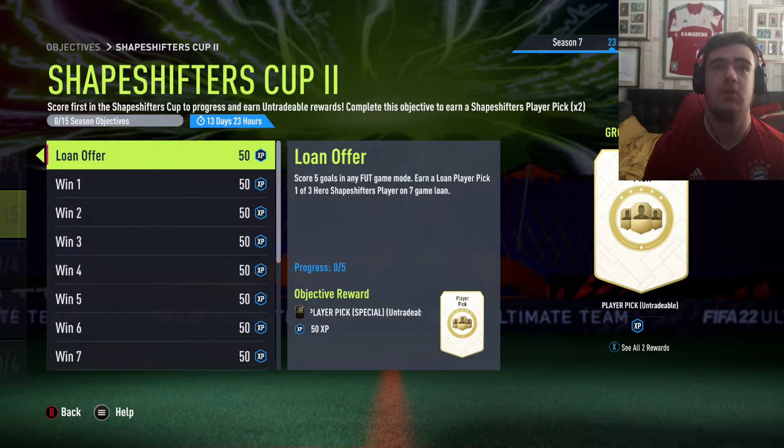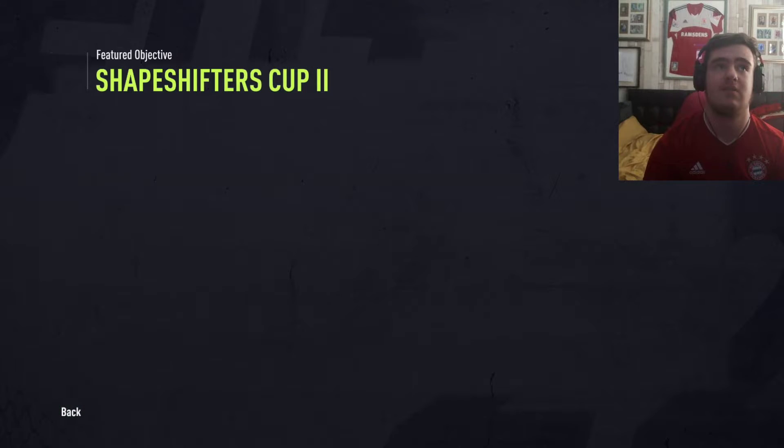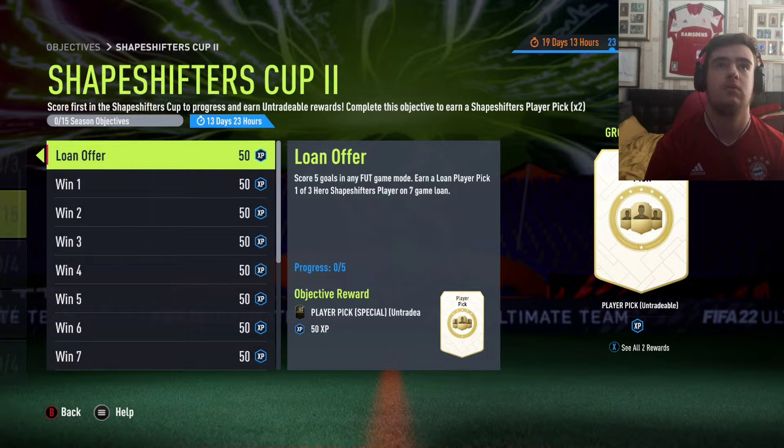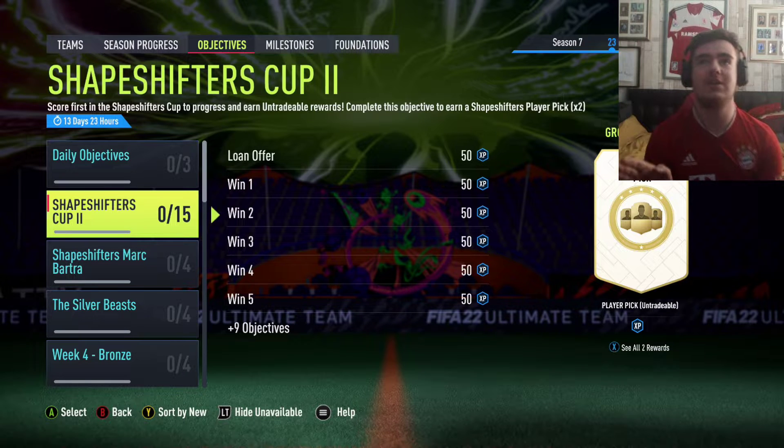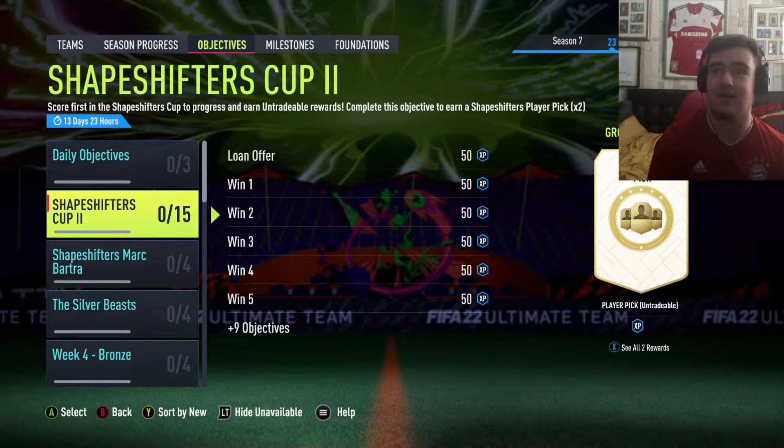We have Shapeshifters Cup number 2. Score 5 goals in an in-foot game mode, earn a loan play - pick 1 of 3 Hero Shapeshifters on a 7-game loan. Just win all games and you get 2 Shapeshifters play picks. That's what this reward is - just 2 Shapeshifters.